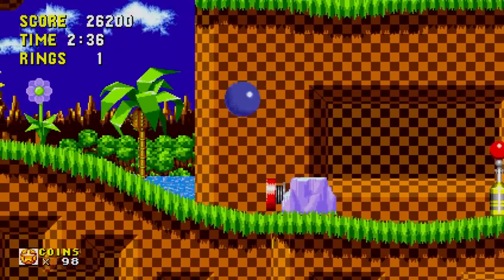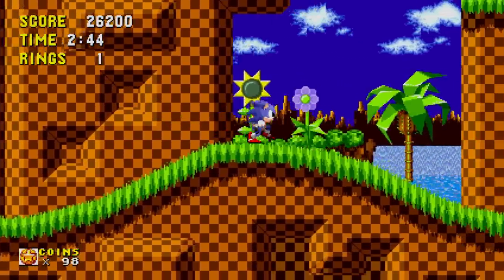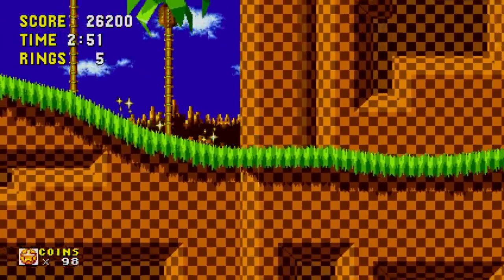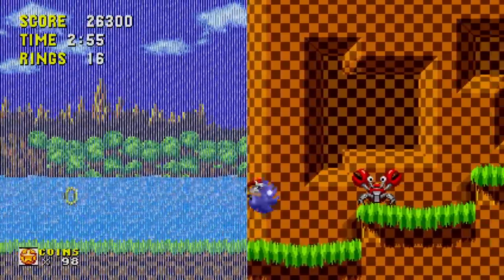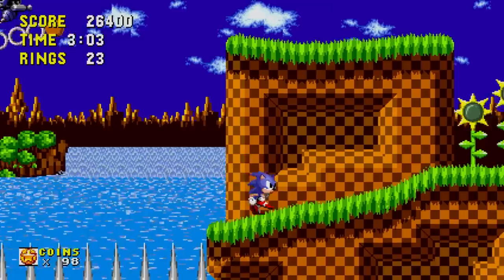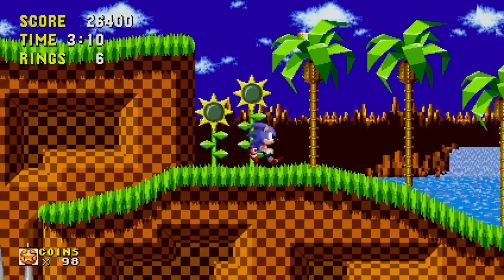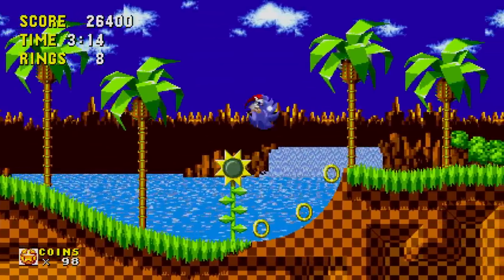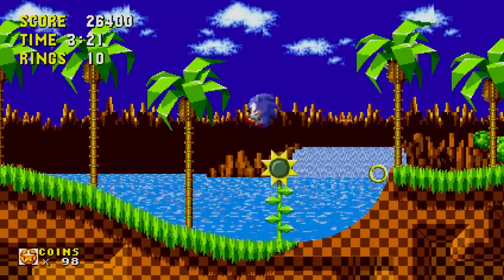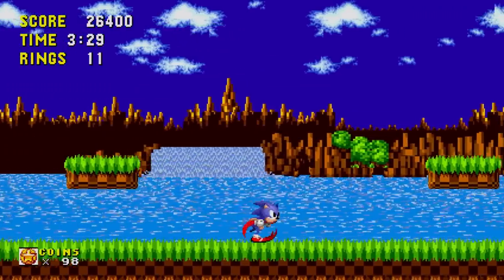Hey, we have a checkpoint. That looks dangerous. How do I get up here? I've lost all momentum that I had. Is this breakable? Stop breaking stuff. Is there a different button that I'm not aware of? The Genesis had like three buttons, right? Another checkpoint — this is a longer stage than normal. Okay, because we've got a boss fight.